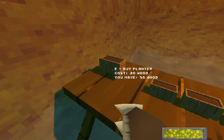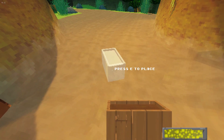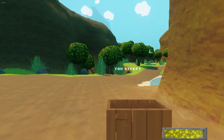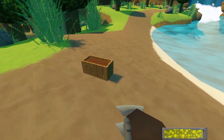It's a planter, costs 20 wood, and I have 56 wood. I can press to buy it and then I get this ghost object that I can rotate with the mouse buttons and place it down. Not on the wall because it's too steep, and not over there because it's too far away — I have to walk closer. There's no feedback when placing it because this is very much work in progress.